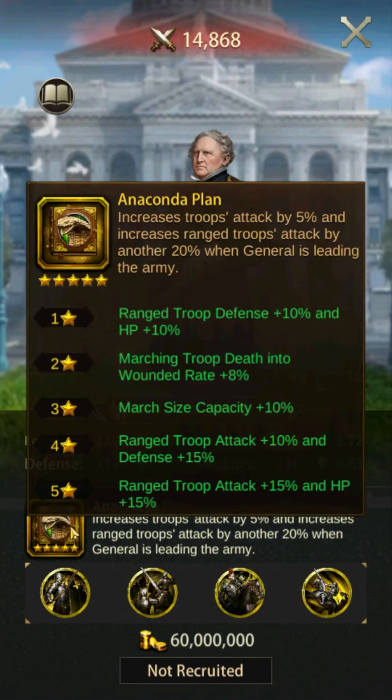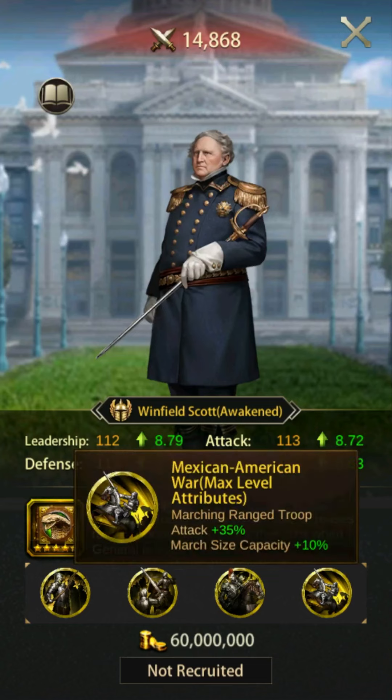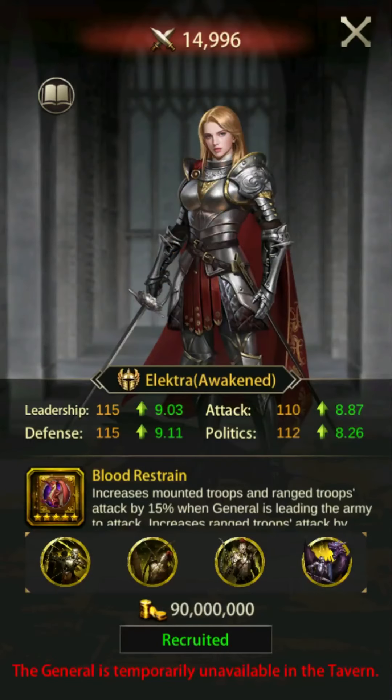Like Minamoto and Lee Shimin, Winfield Scott's primary skill book has the versatility of almost being fully effective offensively and defensively, but he does lose 35% attack on the fourth specialty when used defensively. Winfield Scott is available in the tavern and through relic exploration.